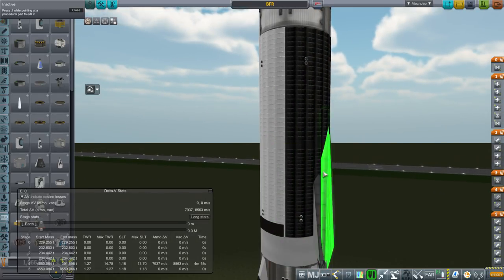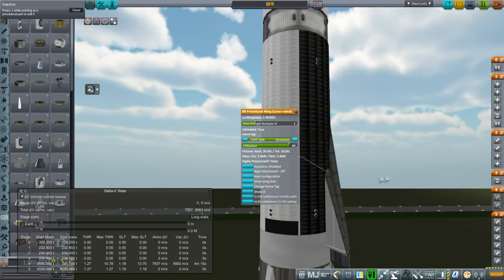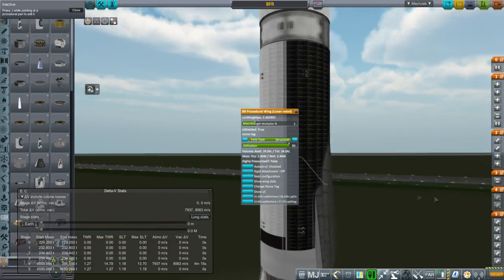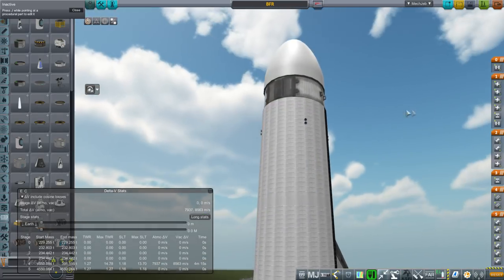Their wing is fairly thick compared to this. The maximum thickness for these wings - I would have loved to make this just out of one piece, but this is the maximum thickness, so to make it as thick as the wing that they had, I have to layer it like this. We'll see how that works.